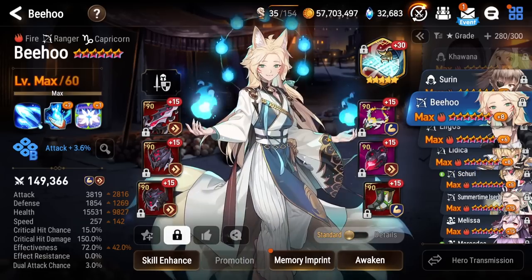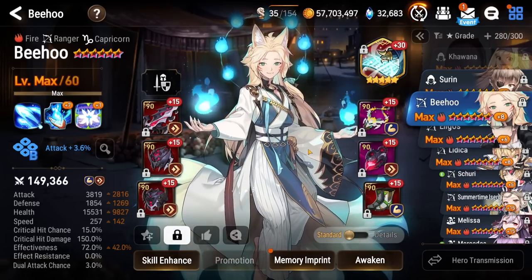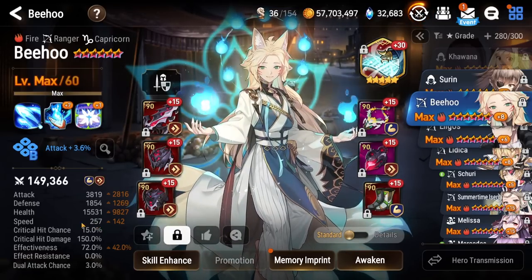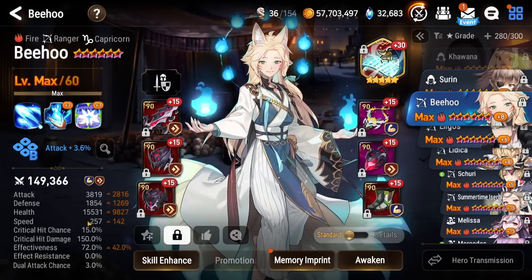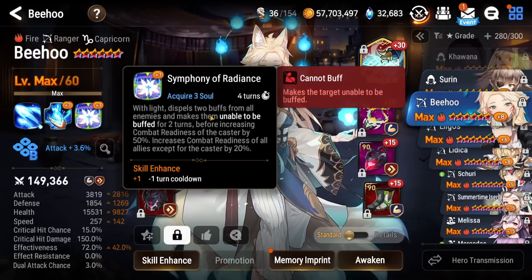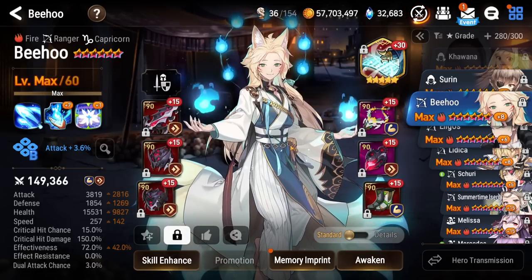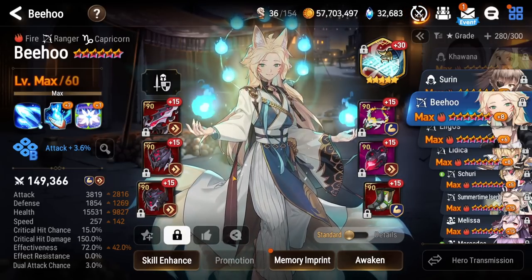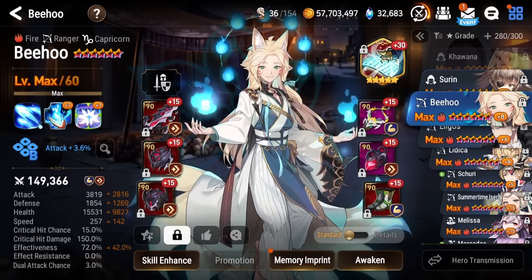Next up we got Bihu. Didn't really try using him this season, although I did see a lot of other people using him. He needs to be much faster — you want him in the 280s probably. He's a good CR pusher, and the dispelling two buffs from all enemies and unbuffable is pretty nice, especially into things like Landy. I might consolidate some gear and make him a bit better.